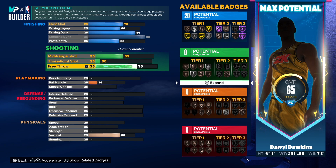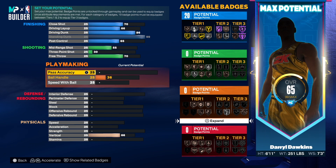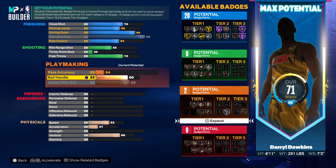For playmaking, his pass was a 34 — which is crazy. Then you want to go 45 for the ball handling. His speed with the ball was a 47, but we're just gonna max that out at 60. That's gonna give us two playmaking badges — still not enough to get a Break Starter, but it is what it is.